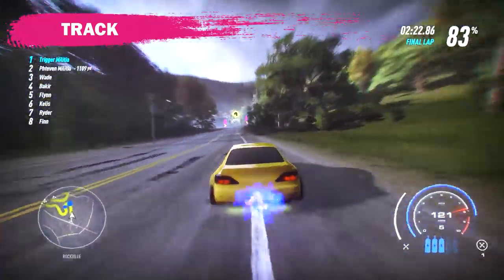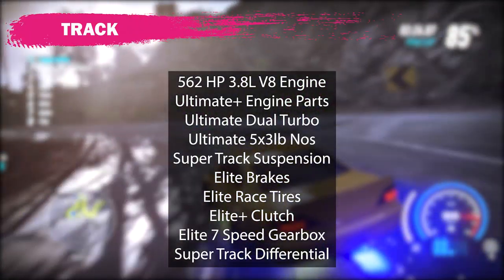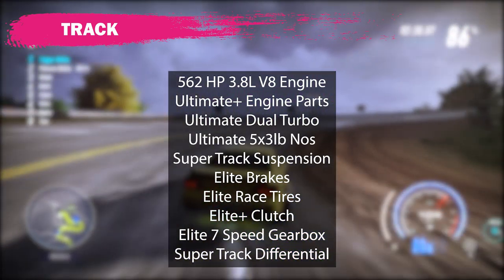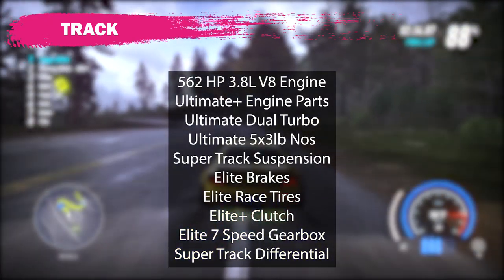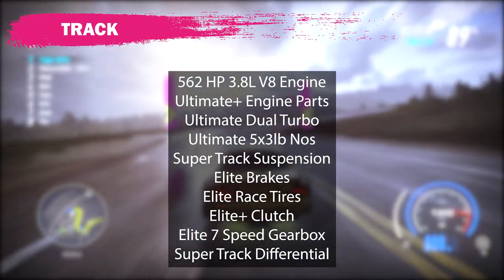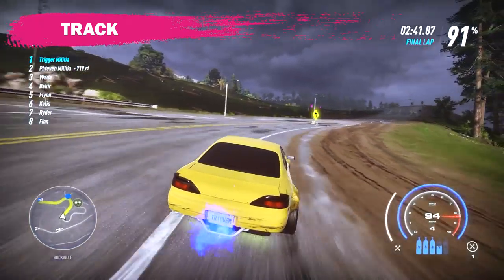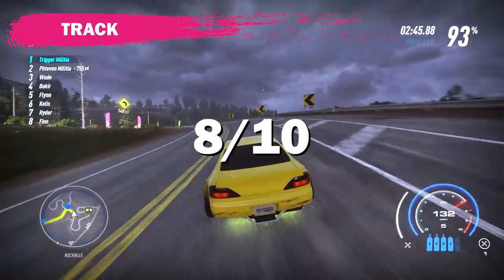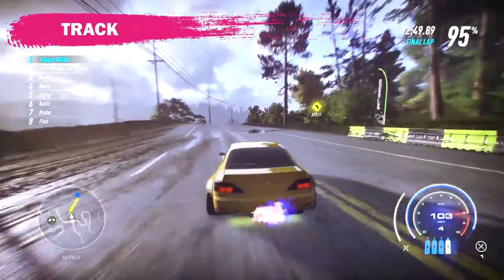Here's my fastest track build. It's the 562 horsepower 3.8 liter V8 engine, ultimate plus engine parts, ultimate dual turbo, ultimate 5x3lb NOS, super track suspension, elite brakes, elite race tires, elite plus clutch, elite 7-speed gearbox, and super track differential. As far as a track car goes, I'm giving this an 8 out of 10. It's fast on the straights, but it doesn't do enough coming out of the turns to compete with any of the fastest cars in the game.